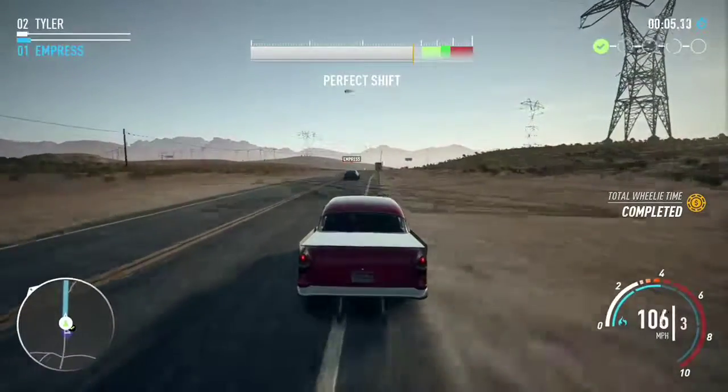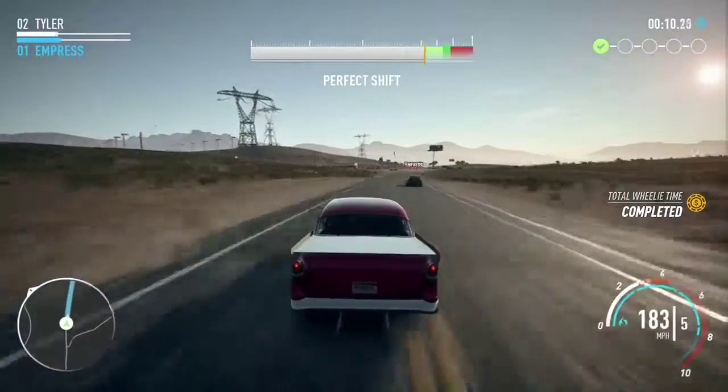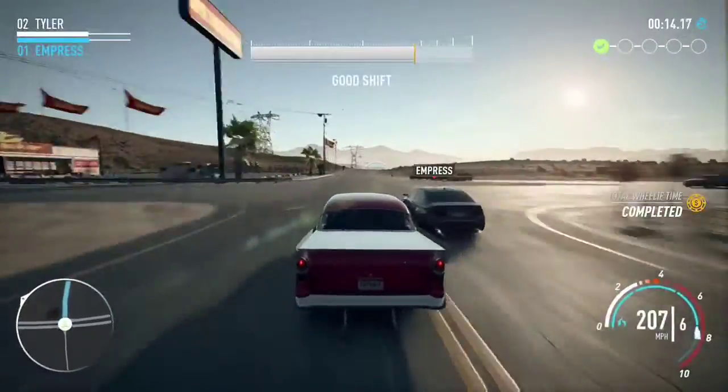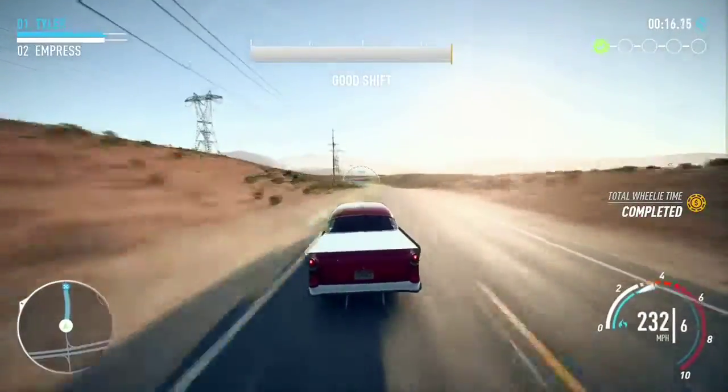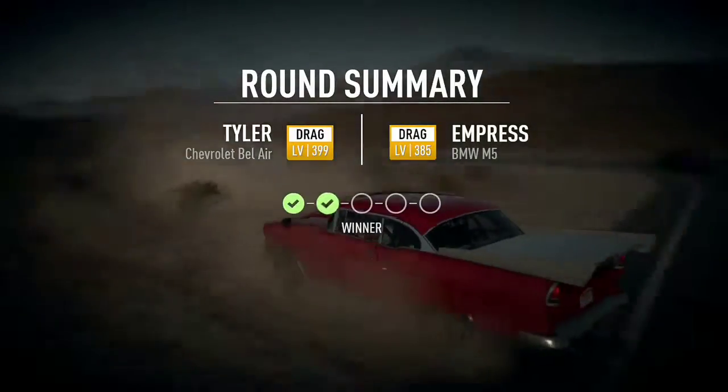So basically that means what you're seeing in the back — this Chevrolet Belair — this is a drag car, and you can make this Chevrolet Belair a race, drift, off-road car, and you already have it for drag, and you can make it a runner. You can make it for all those classes after you've found it and all the parts.